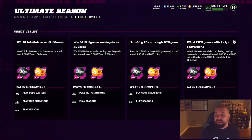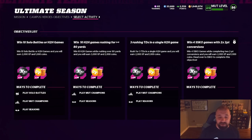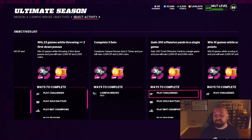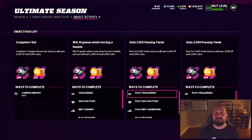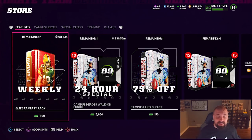The last objective says win four Superstar KO games with two-point conversions twice, so you do have to play Superstar KO. Once you complete everything on this objective list, you get that third fantasy pack. That's how you get three free 89 overall all-conference players in Madden 22 Ultimate Team.